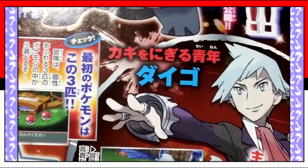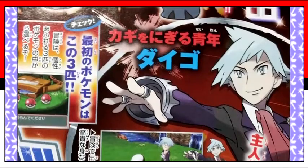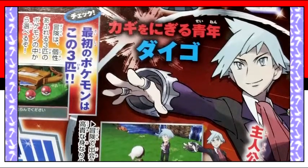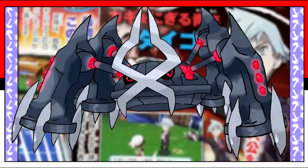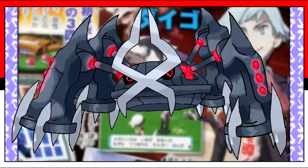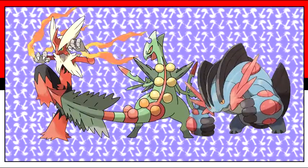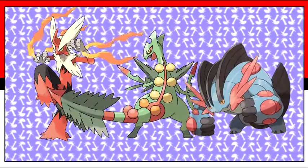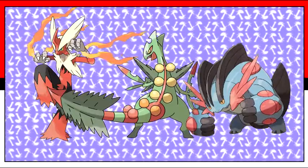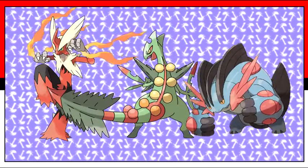Here's a few things to think about: why does Steven have a Mega Charizard X out of all the Mega Evolutions he could have? We all thought if he were to have a Mega Evolution, it would be Metagross, considering that's his signature Pokemon. And also, if you look carefully, both Mega Sceptile and Mega Blaziken have a cross on their upper body. It doesn't look like Swampert has one — it may not mean anything at all, but it caught my attention.